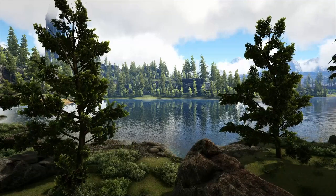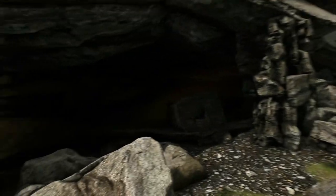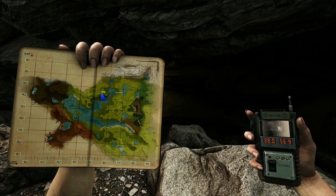There is also another entrance located just off the main lake in Valguero. You just flip around and there's the entrance down to the aberration zone. The location is at 38.0 and 56.9.